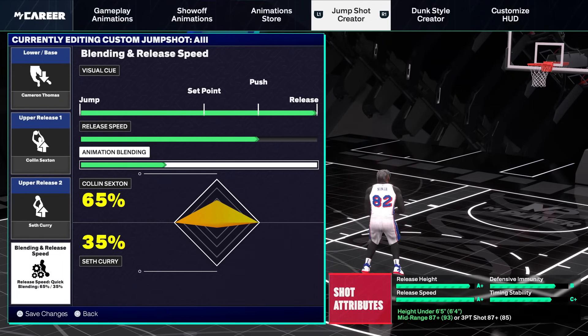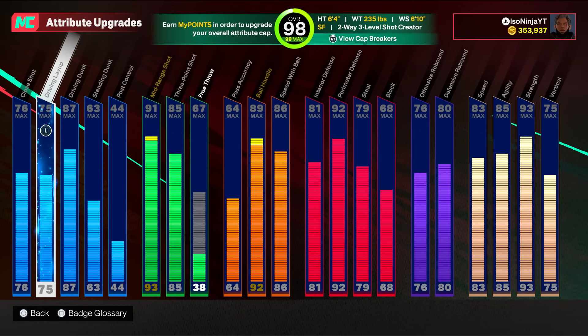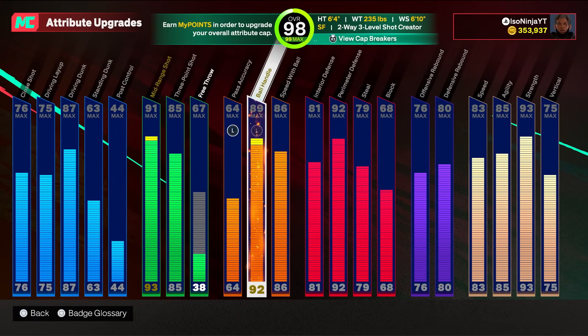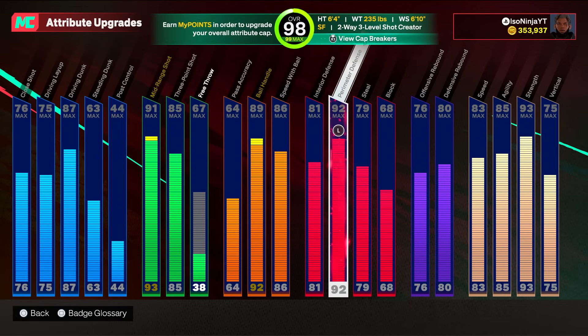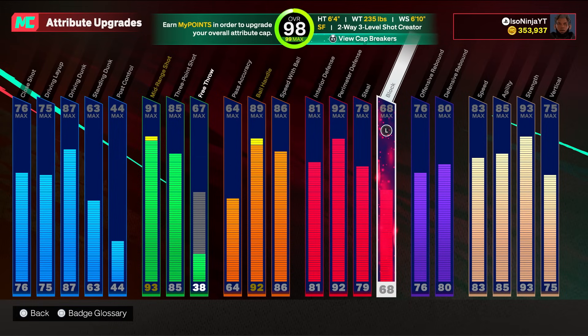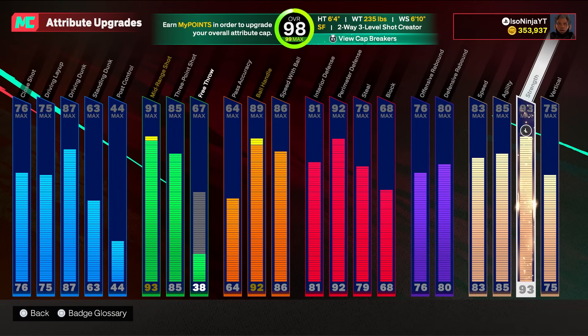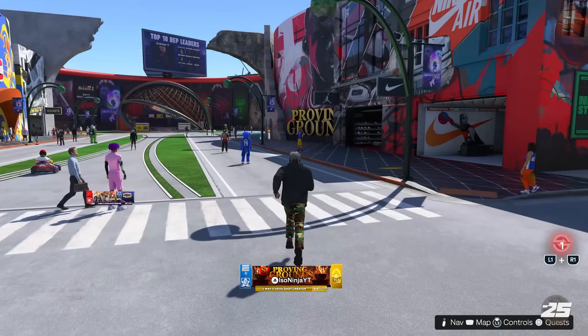The build we're taking to the proving grounds today is my 6'4 ISO guard build. We've got a 75 driving layup, 87 driving dunk, 93 mid-range, 85 three-point shot, 92 ball handle, 86 speed with ball, 81 interior, 92 perimeter, 79 steal, 68 block, 76 offensive rebound, 80 defensive rebound, and a 93 strength. This build is gonna treat us right with this AI jump shot.